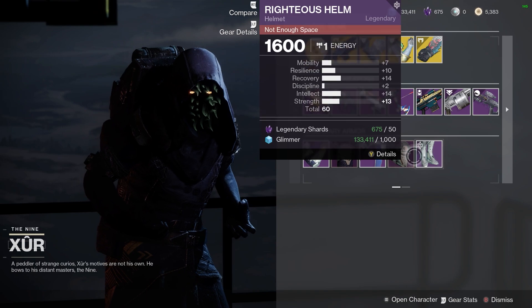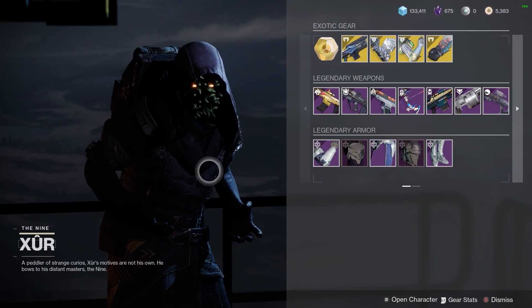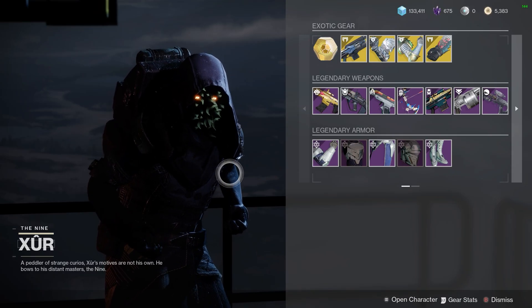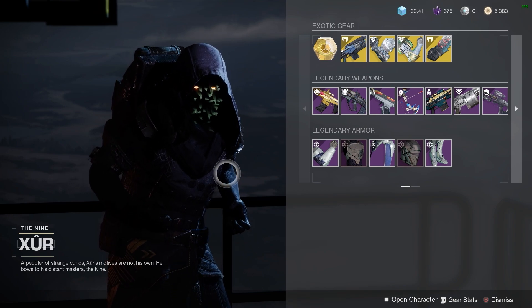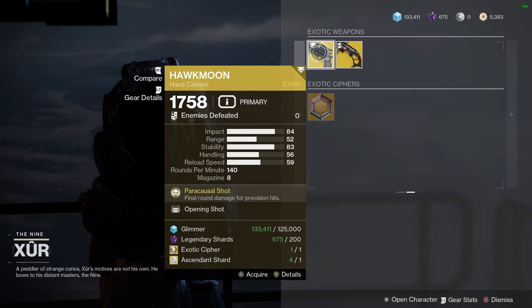For his armor: 65 stat roll — not the worst. 60, 57, 62. Man, Xur has taken the weekend off, guys. This is probably the most forgettable set of items that Xur's ever sold. I think he wants to go off and do the raid as well — he is not hanging about today, so he's brought us some absolute garbage.